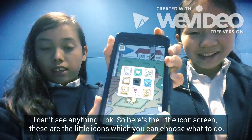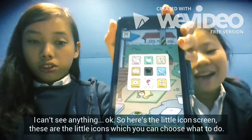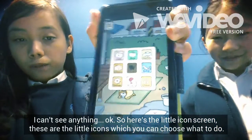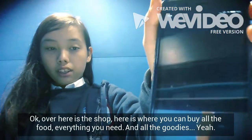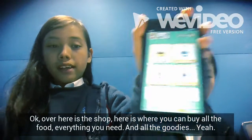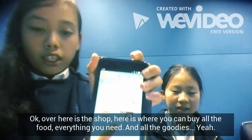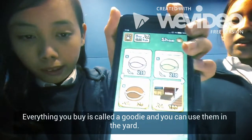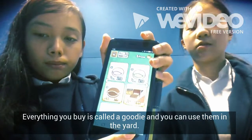So here's a little icon — it's cute. These are the little icons; you can see what you want to do. Over here, this is the shop. Here is where you can buy all the food and everything you need — yeah, all the goodies. The money that you use is called goodies, and you can use them for the yard.